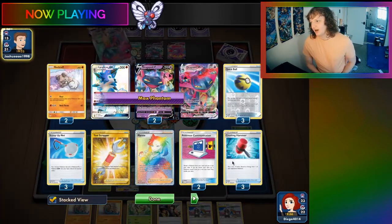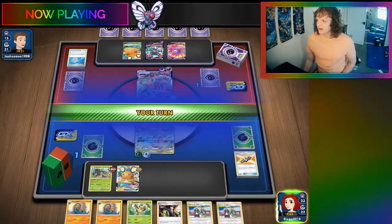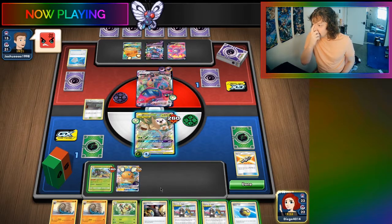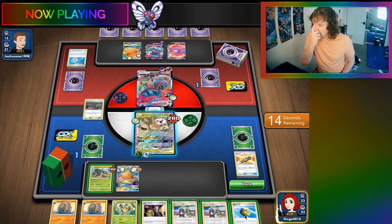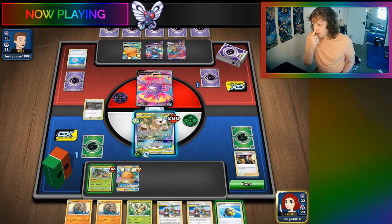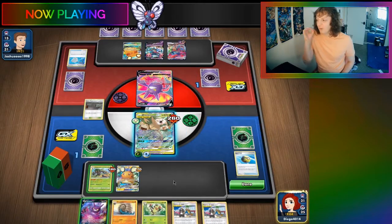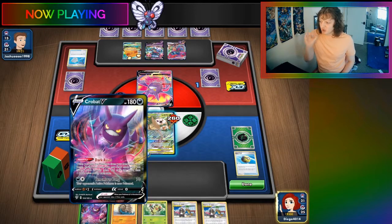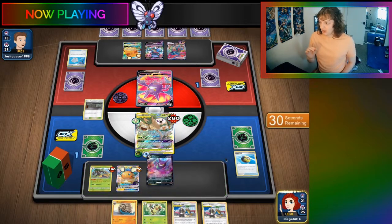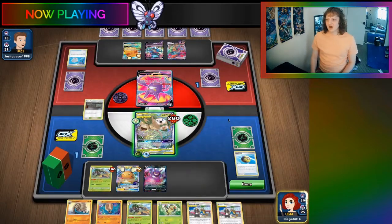But our Rillaboom gets knocked out here — wait, they didn't knock out our Rillaboom? What on earth are they doing? They could have won but they didn't. Do they realize that? Oh my god. So let's boss up Crobat. We have to use a Crobat of our own. If we want to win with this Crobat, we have to draw into... I shouldn't have used that Tag Call — using that Tag Call was dumb. We're going to draw two cards with Crobat. We have to draw Rod. We did not draw the Ordinary Rod. What a shame. I shouldn't have used that Tag Call so we could have drawn more cards.